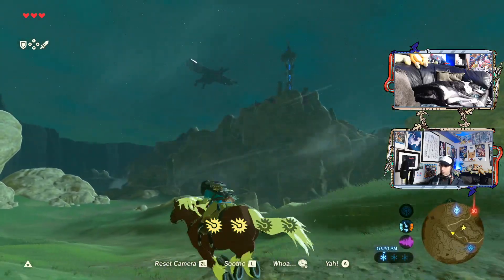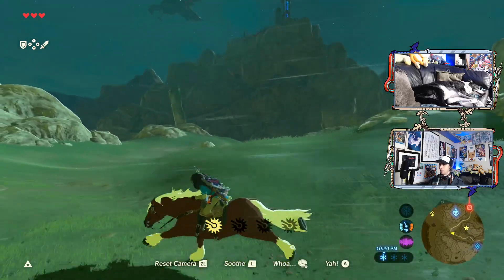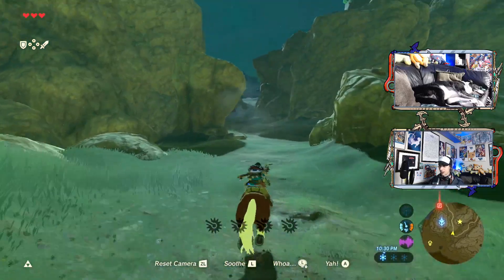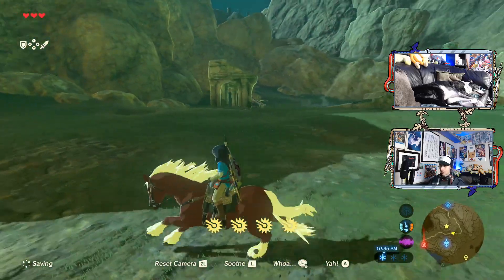We shall see. So that tower's done. There's Fometo chilling over there. We could always go do story stuff and actually get one of the champion abilities, like Revali's Gale. That could definitely help me out a whole lot. But whatever, I guess.